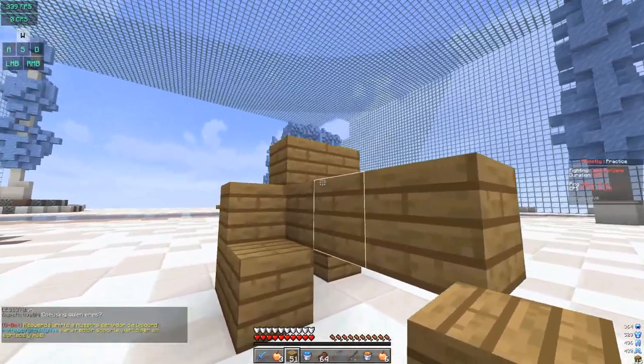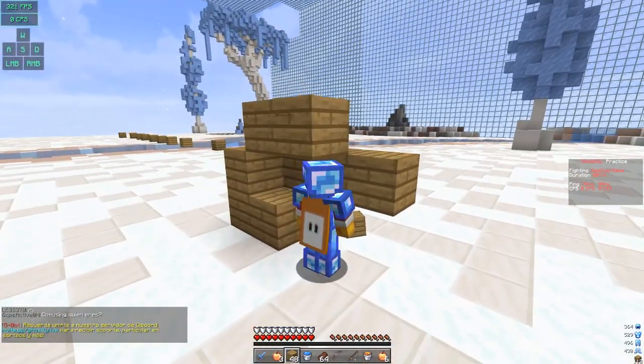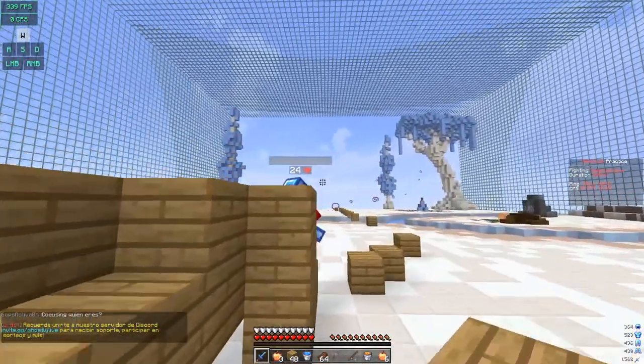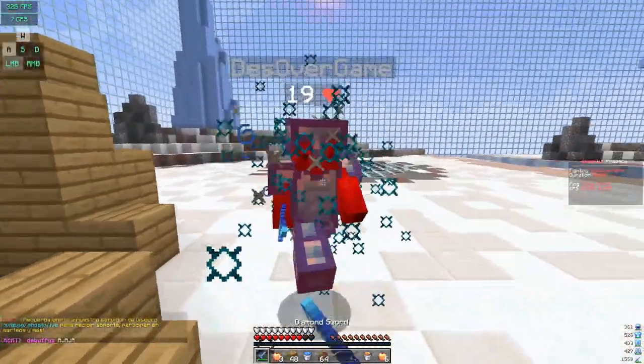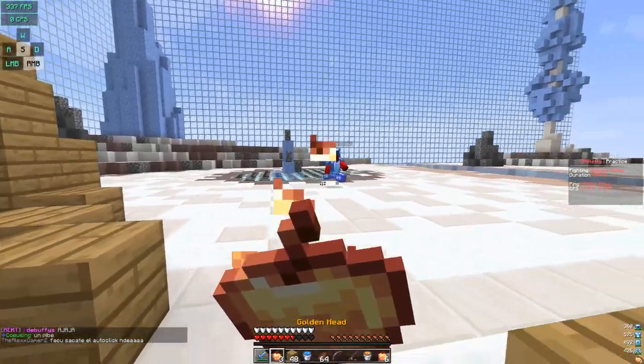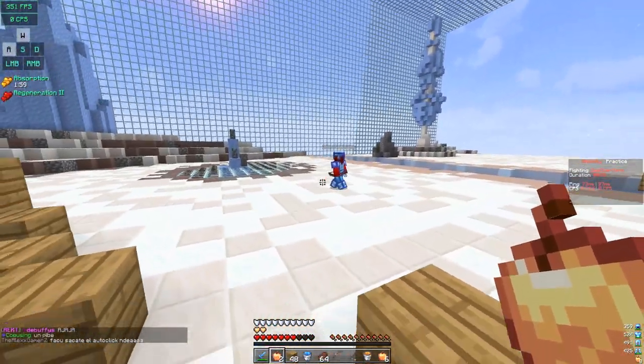This isn't limited only to rods — you can use other projectiles like eggs and snowballs. The main point is that having these items helps you get the first hit. And once you get that first hit, if you apply all the principles talked about in this video, it's going to be an easy GG.